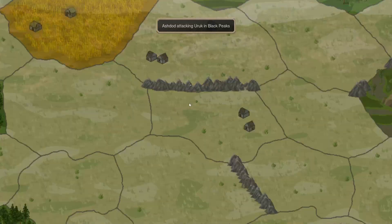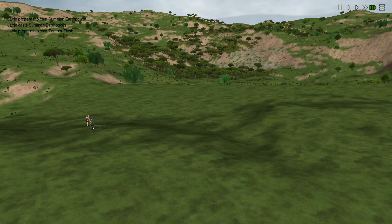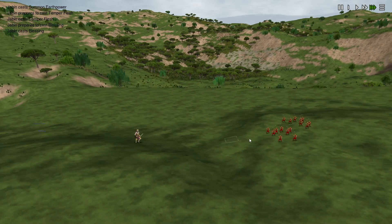We have Black Peaks, where Ashdod is just moving in to retake this province. He's got a Frostbrand and he's Earth-3, so pretty tanky.